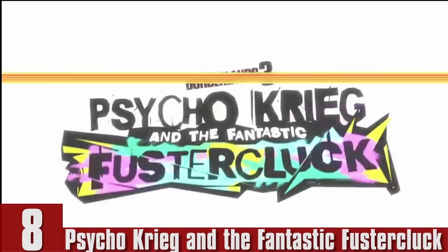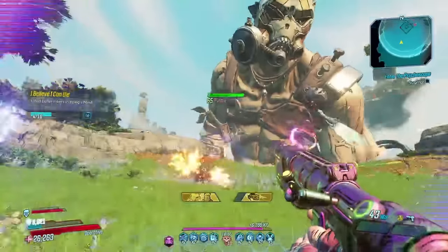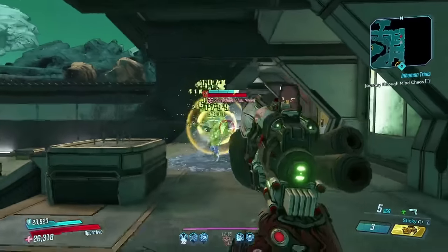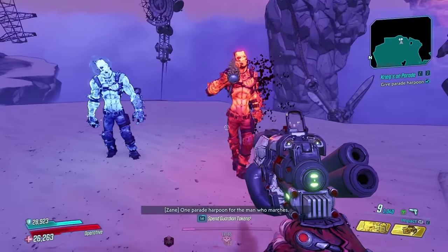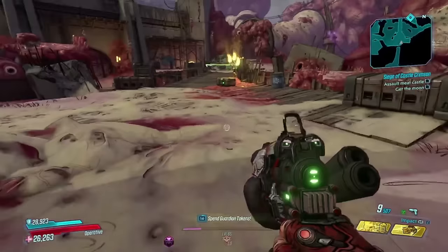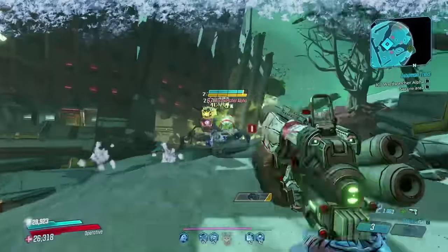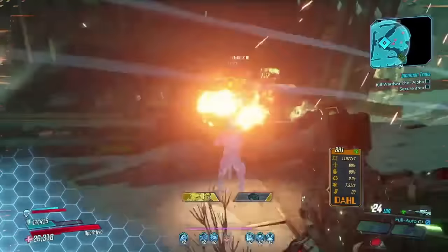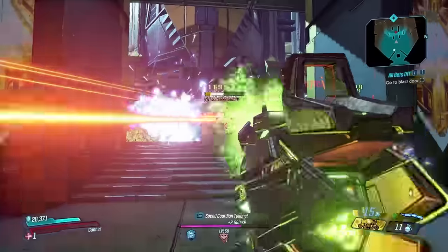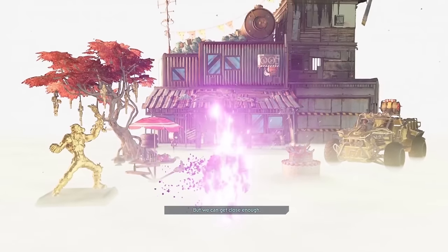Number 8: Psycho Krieg and the Fantastic Fustercluck. Welcome to the inside of a Psycho's mind. If you're invested in the story of Krieg, his backstory or his emotions, this DLC delivers one of the best individual character-focused stories in the game. Unfortunately, outside of the story, everything else is pretty barren and lackluster. Side missions — the few which there are — can usually be completed in under a minute. The DLC was victim of being developed during quarantine, so I commend everyone who worked on it. It was a good story with everything else being mediocre at best. The emotional beats were very emotional, the closure is really well done, but that can only carry it so far.